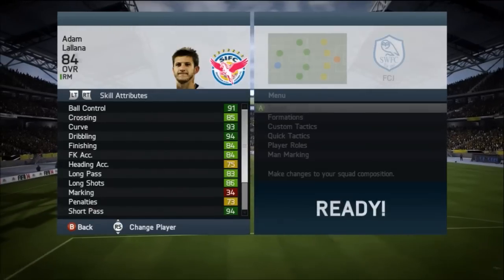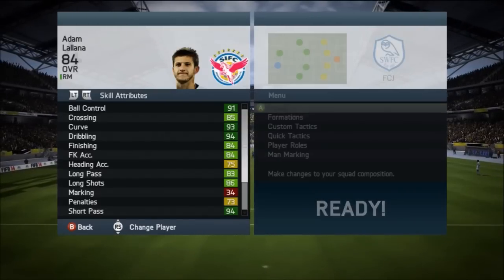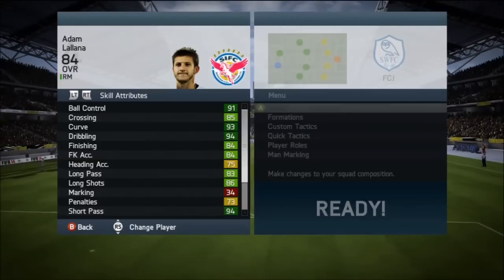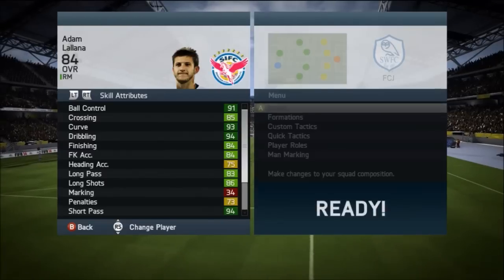I never played him as a striker. Looking at those in-game stats, straight at the skill attributes, there are some really high 90s at the top — ball control being 91, dribbling being 94, which I did find was quite nice. Him and Ramsey, because I did review the Team of the Season Ramsey, both had really good dribbling, something I found very nice in the two players. They're also both around the same price.